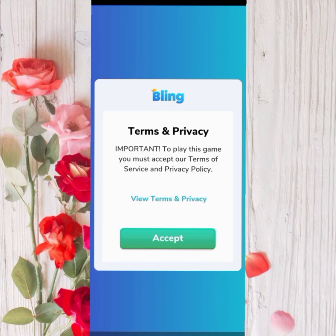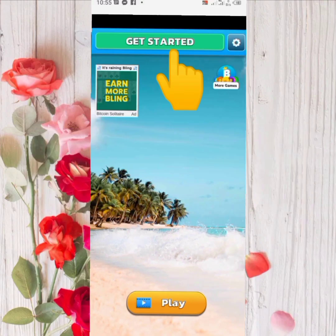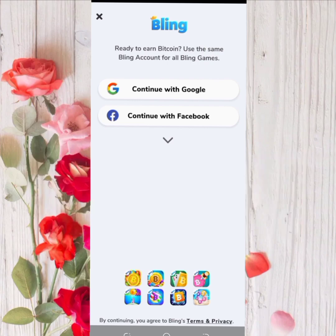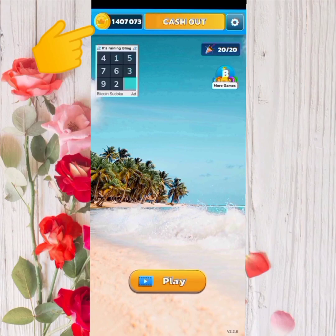We accept the Terms of Service and Privacy Policy. A Coinbase account is required. Click Get Started. We can log in with our Google or Facebook account. If you played other Blink games before, you use one account to play your games. When you log in to Word Breaks, your remaining Blink wins from other Blink games are reflected here.